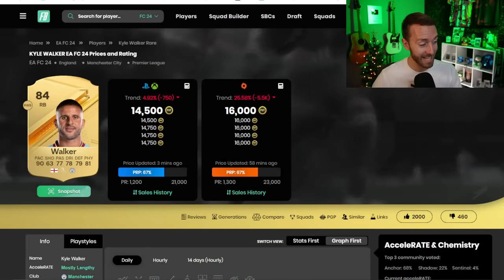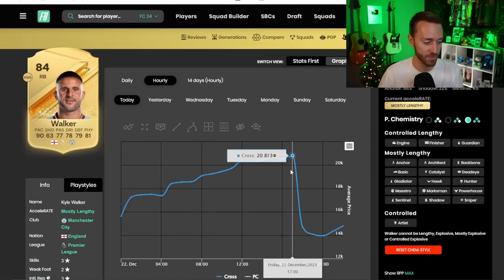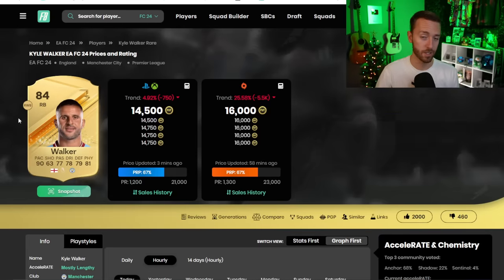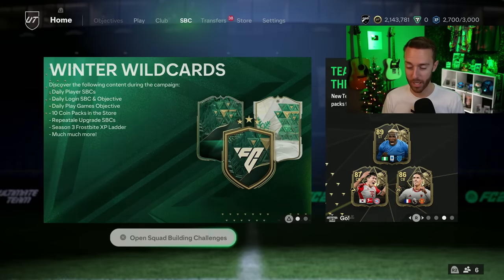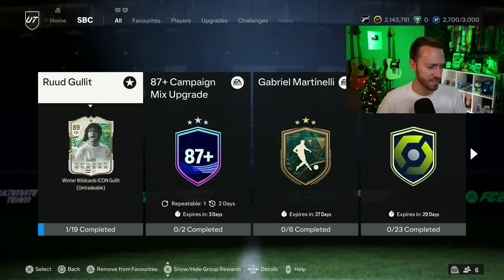Since we didn't get the Kyle Walker Evo yet, he was all the way up to extinct at 20,000–21,000 coins. His max price yesterday right before content — the Evo did not come out — he went down to 13K. He's probably going to rise back up today on Saturday as people will be looking for that Evo once again, as it could be dropping.